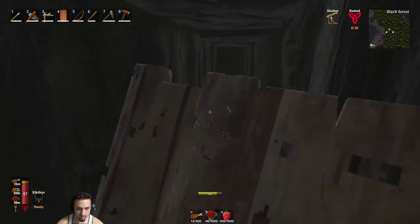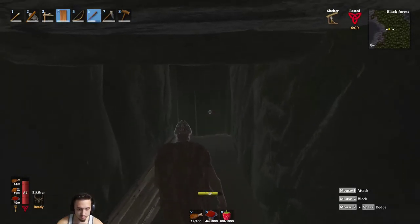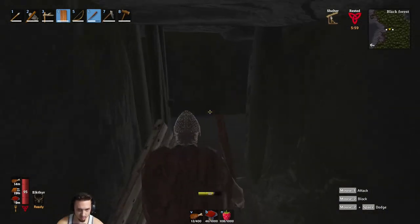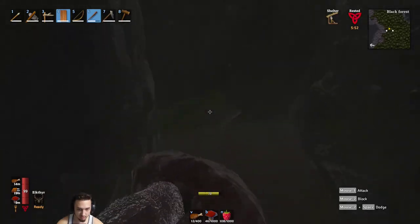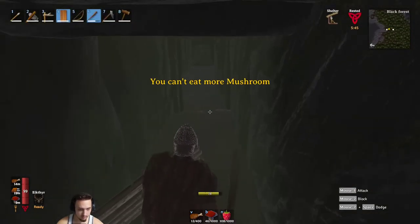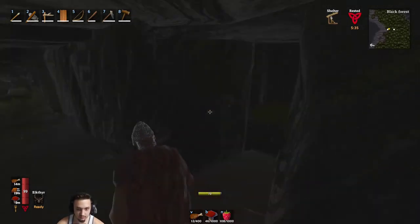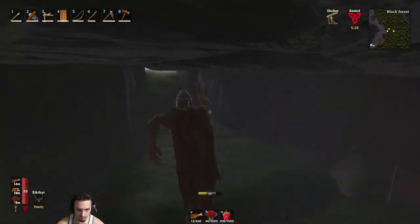Let's hit up the last branch of this place. Anything else in here? Nothing in these little cubbies - usually there's like a gem or something. Just a dead end. We got four cores - I don't think that's even enough to make anything. The charcoal kiln is five and the smithy is also five, so we have to hit up a couple more before we can build those. Hopefully we get enough in the next place.